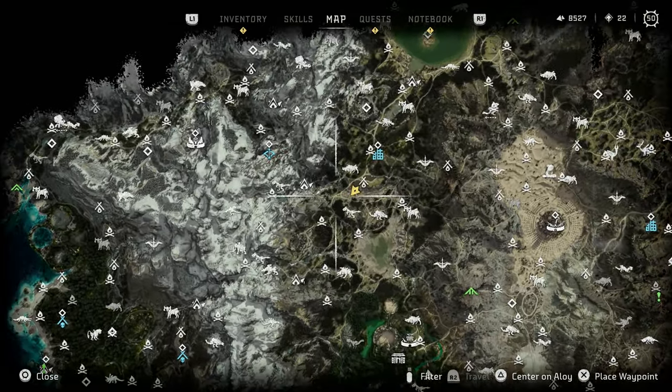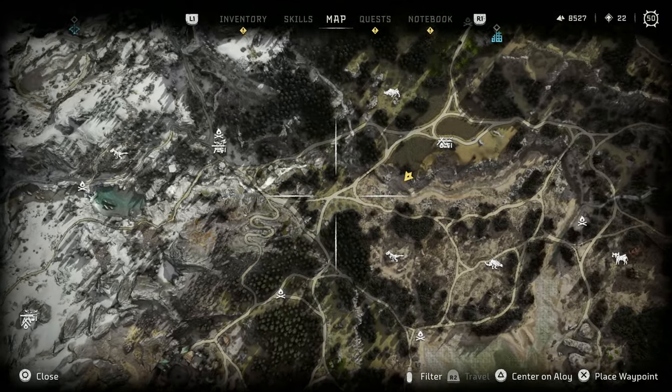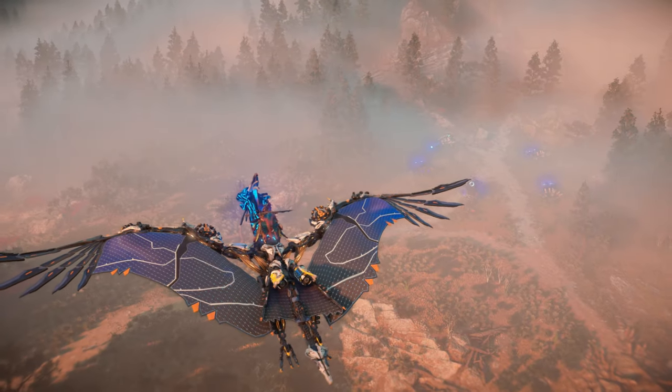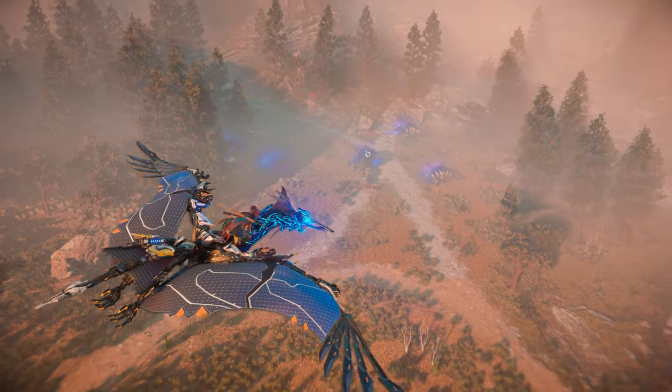The last site lies unmarked in between the Tanakh settlement of Saltbite and the Tanakh capital, the Grove. Here, you can find a couple of Rollerbacks alongside a small group of Widemaws.